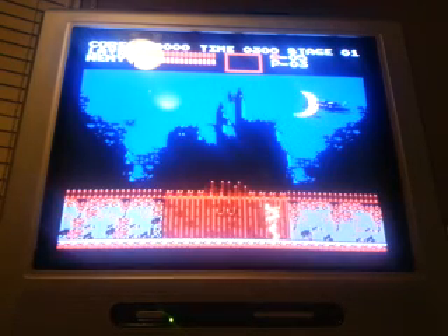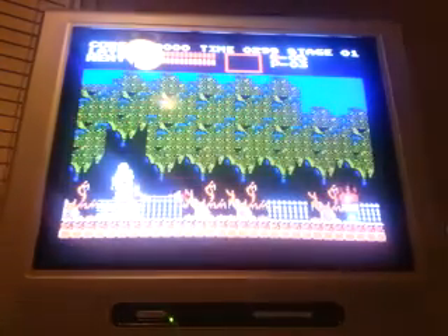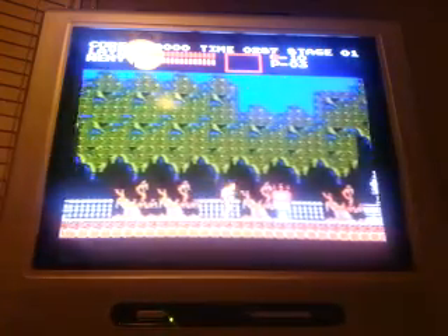Press the start button. So the main hero in this game is Simon Belmont. You press the B button to use the whip, you press the A button to jump — very, very simple — and you can duck and use the whip, and you can jump and use the whip. It's very simple.